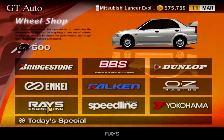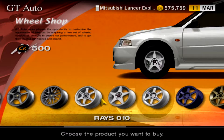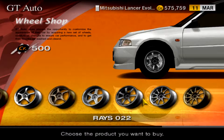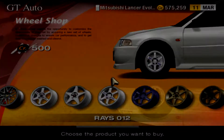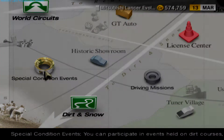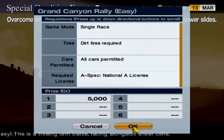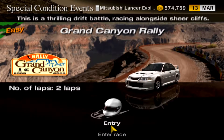I'll get some wheels for this thing too — white TEs. I could put some downforce on this thing but I don't think it'll need it. It's probably way too OP as it is anyway. Alright, Grand Canyon Rally easy — dirt tires required. And here we go, first two laps in the normal direction.